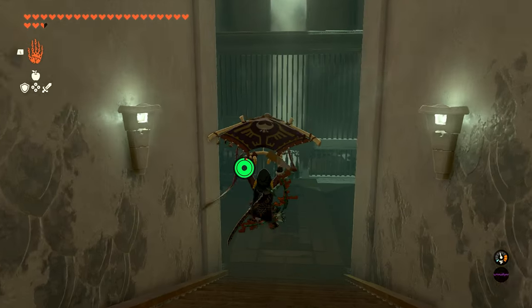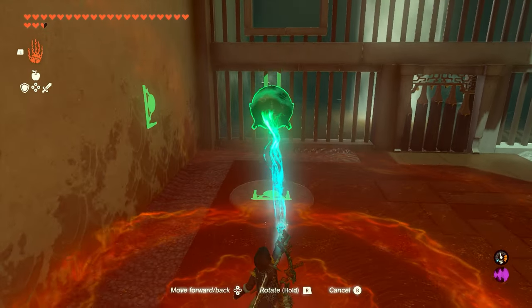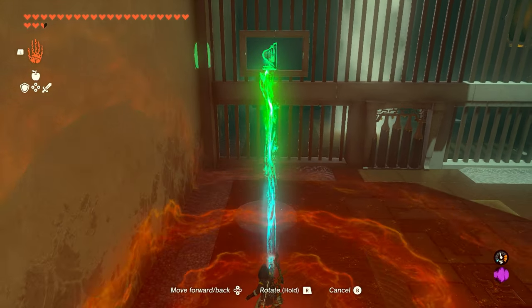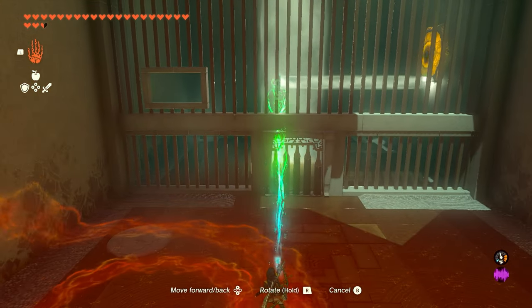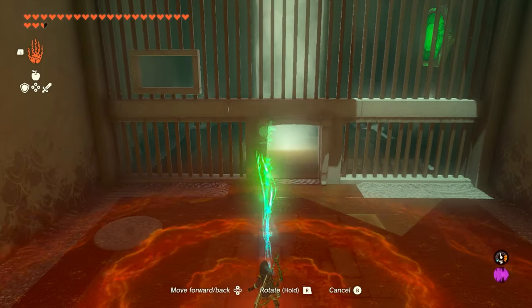The next one's pretty easy as well. We're going to pick up the device on the left here, and we're going to turn this to face the right side, as our platform's on the right wall, and we're going to push it through the little hole in the gate. If we line it up right, we'll be able to open up this gate.